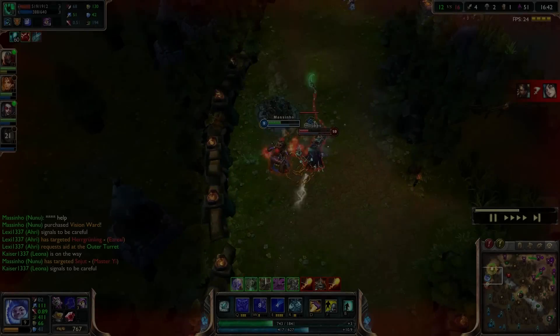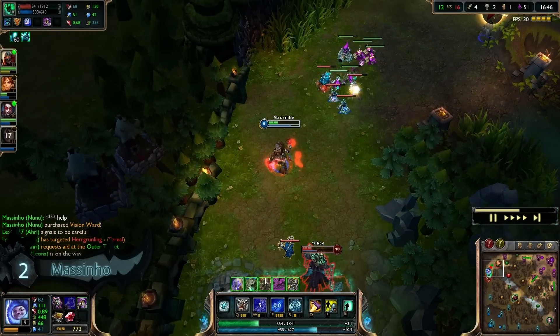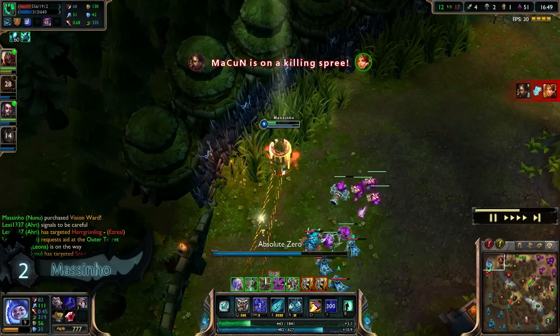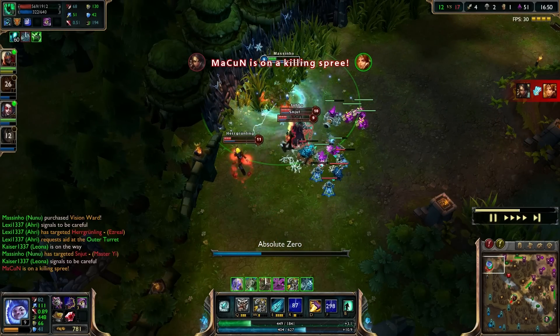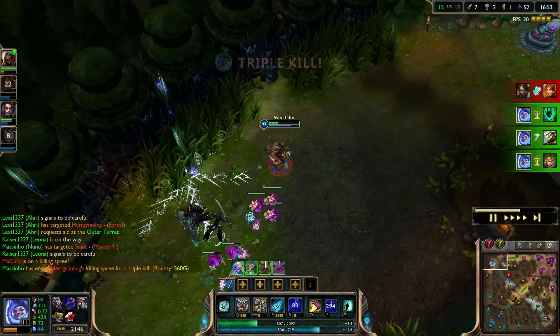Coming in at our number 2 play we have Masano on Nunu. At the start we see him duking it out with the enemy Thresh when he narrowly escapes the slow from the box as he retreats back knowing two more enemy players are on the way. He flashes into the brush and immediately starts channeling absolute zero as we see Thresh, Ezreal, and Mastery fall for his trap, instantly getting blown up for the triple.